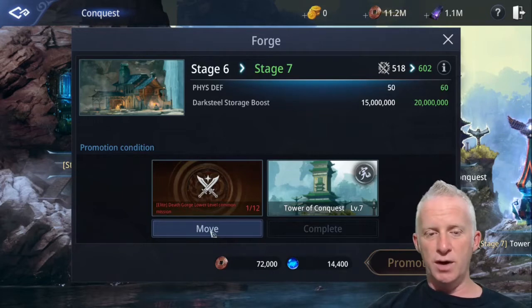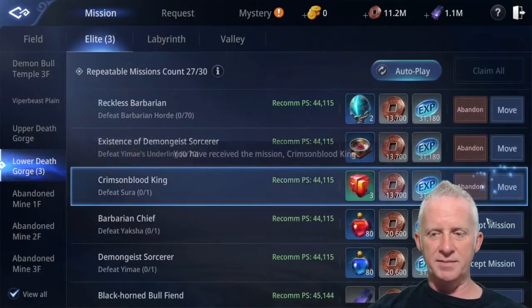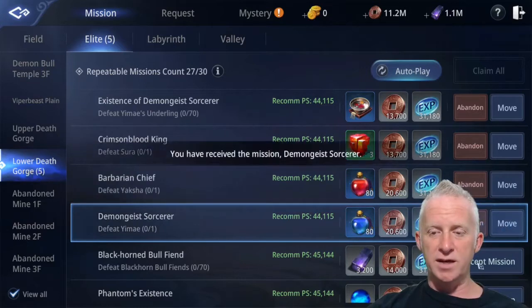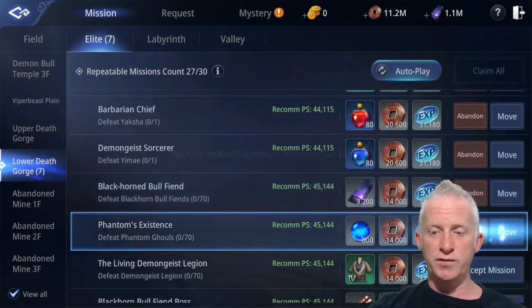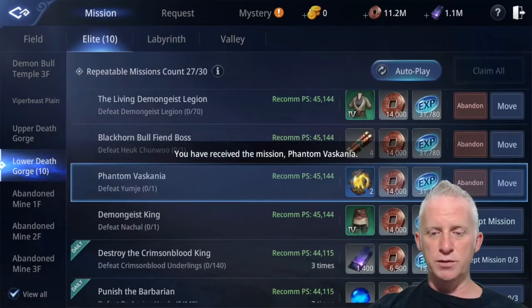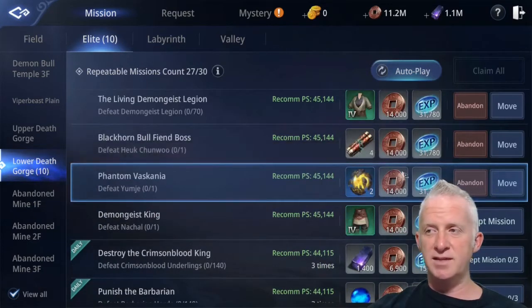I'm going to go there and attempt these missions. Hopefully there are high-level players in this area — it will be much easier that way, because right now I'm just at the bare minimum. The requirement is 45,144 power score and I have just enough to attempt these missions, so I have eleven to do and you can only attempt ten missions at a time.